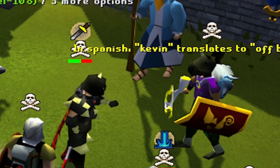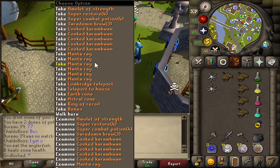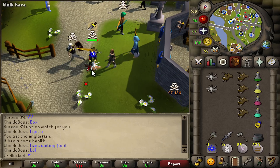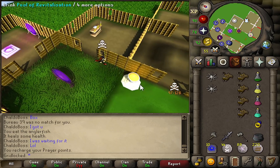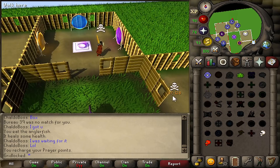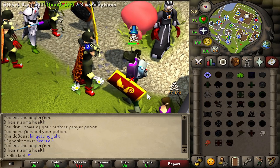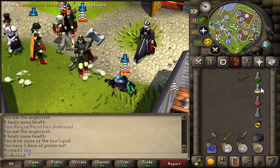In Spanish, Kevin translates to off-brand Jimmy. Hey Jim, look what this guy just said — is he wrong? Tell me he's wrong. So if he PKs me, I am the off-brand Jimmy, and if I PK him, he's the off-brand me. It doesn't work like that — just the first one. Well, I'm still going to prove I can win. Told you, Sofa — I'm the better Jimmy or something.